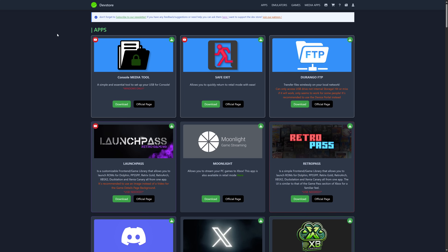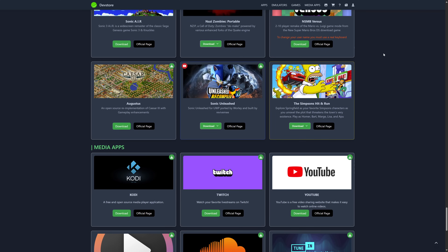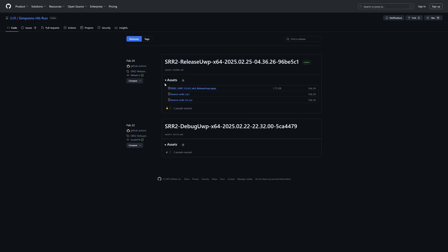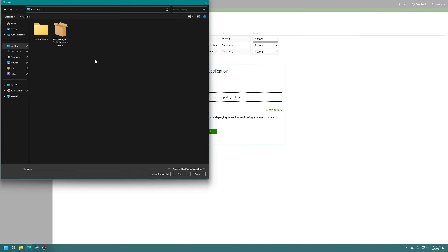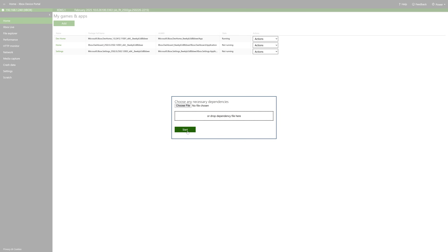From here, let's go ahead and get The Simpsons Hit and Run downloaded. We're going to head to the dev store — link in the description below — and scroll down until we find The Simpsons Hit and Run. Click on the official page, go to the latest releases, and grab the latest version, downloading the bundle. It's almost 2 gigs. Once downloaded, on your Xbox dev mode home screen, make note of your remote access IP address and get that entered into a web browser on the device you just downloaded The Simpsons Hit and Run on. Under My Games and Apps, click on Add, choose a file, navigate to where you have the game stored, select it, and click Next to begin the install process. There are no dependencies for this one, so just go ahead and click Start.